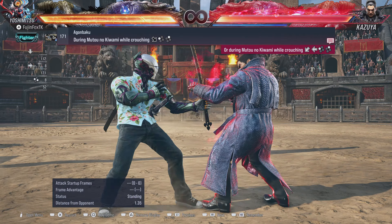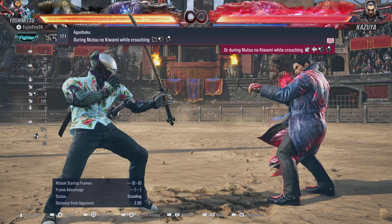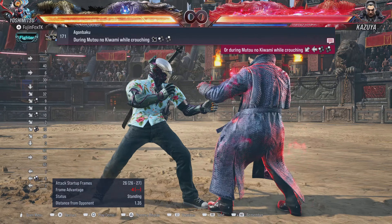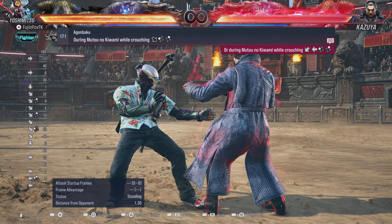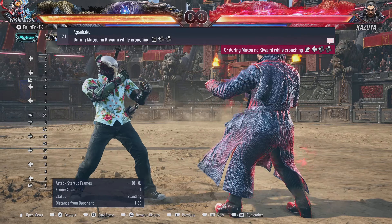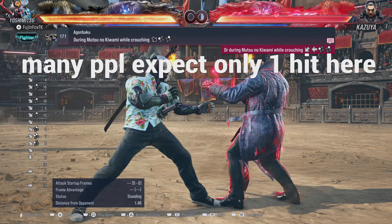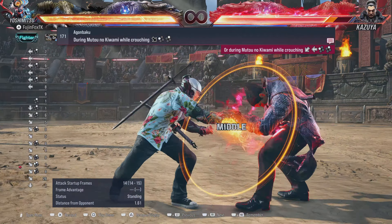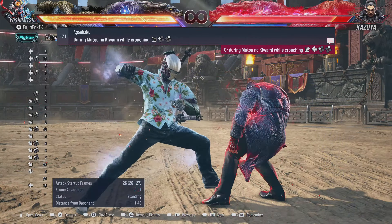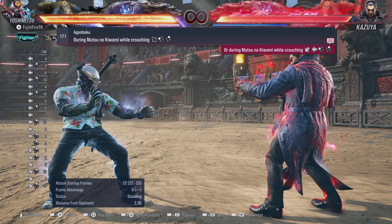In Single Sword Stance, full crouch 1 is the sword sweep, but in No Sword Stance it changes to a hand sweep. Full crouch Down Forward 1,2: if they block the first hit but get hit by the second you get plus 14, and that's guaranteed. Very important — also a great way to get into Heat for a lot of damage.